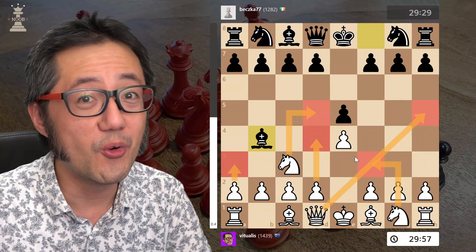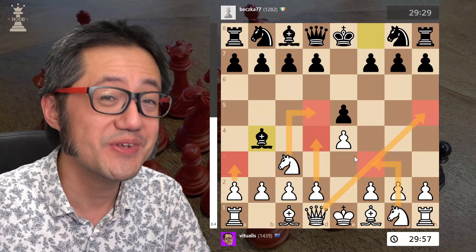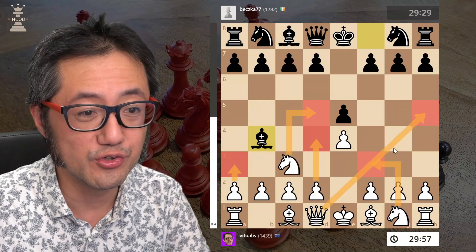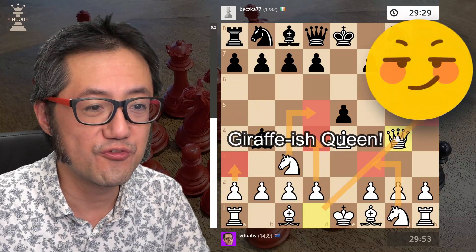...is what I've described before as the giraffe-ish counter to the Shurelev counter-gambit — playing the queen to the giraffe attack square, queen to g4.